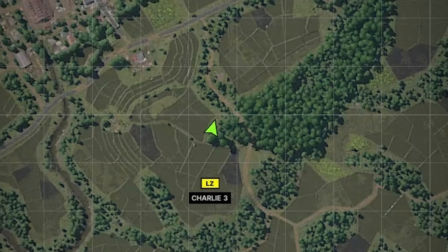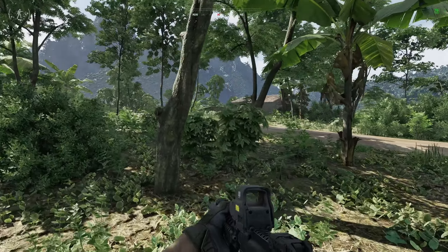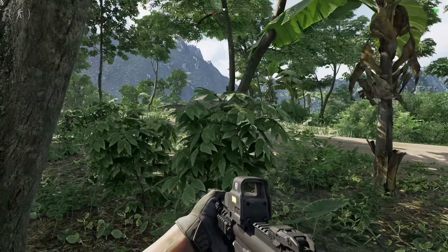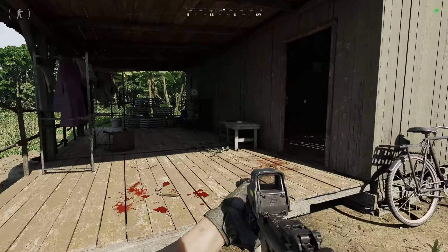You'll get an extra task to find the bodies of the pilots, located at this little house on the map. Just continue in the same direction you came from the LZ. Beware of this house because there are or could be multiple AI around it and AI further down the road — just make sure you take them out.